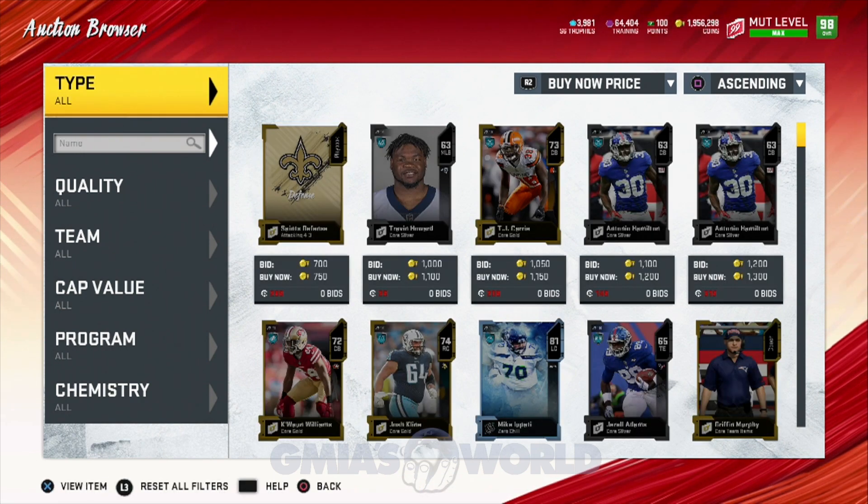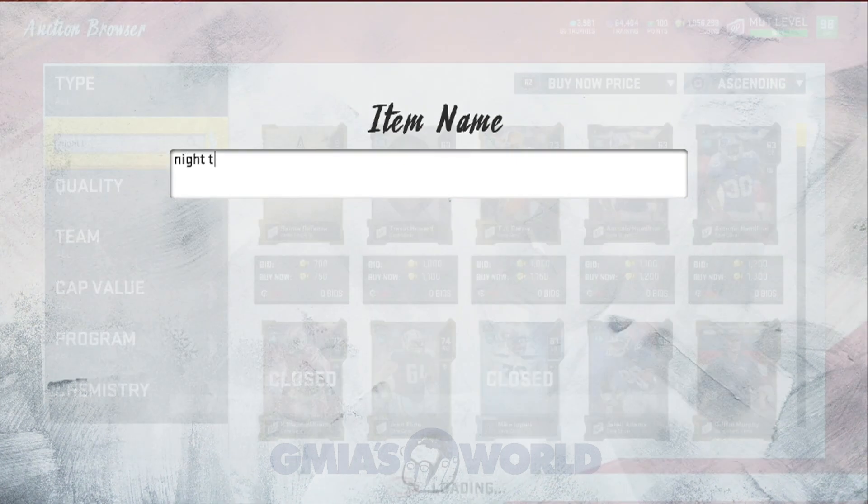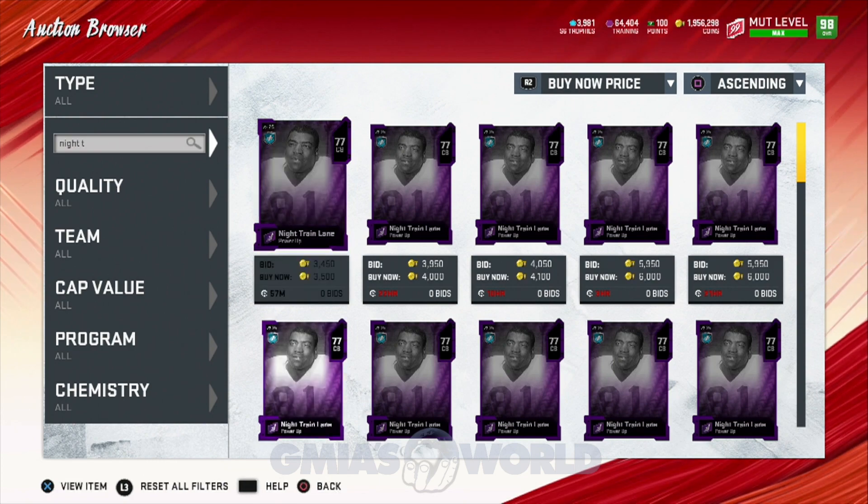He's the only guy that gets Enforcer. He does a lot of weird stuff, but you have to do a lot to get him to a 99 speed. Pretty much you've got to have a theme team to get that extra plus one speed, or John Madden coach with Sprinter plus a theme team.